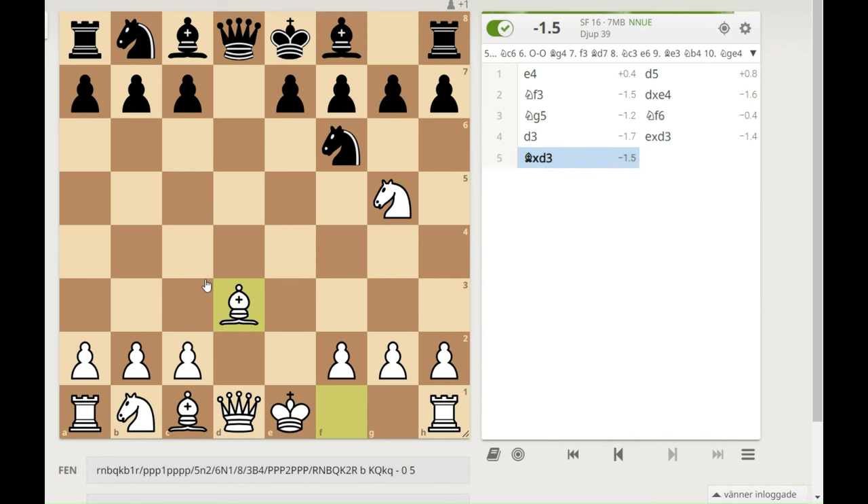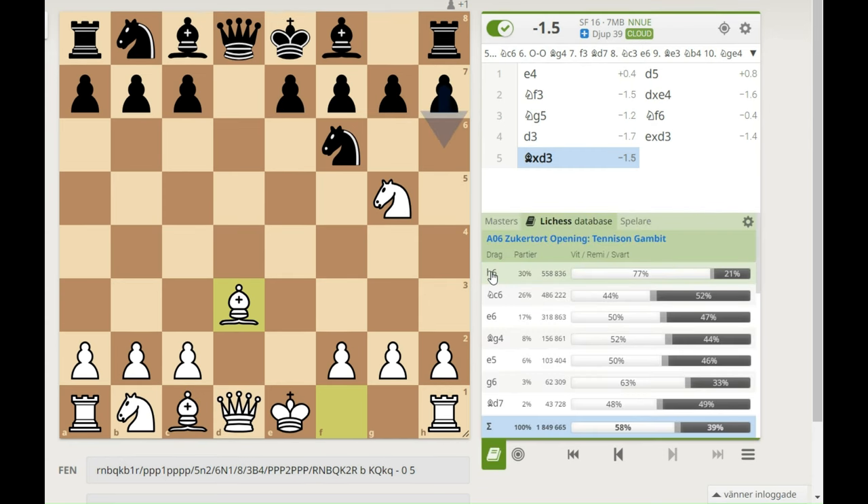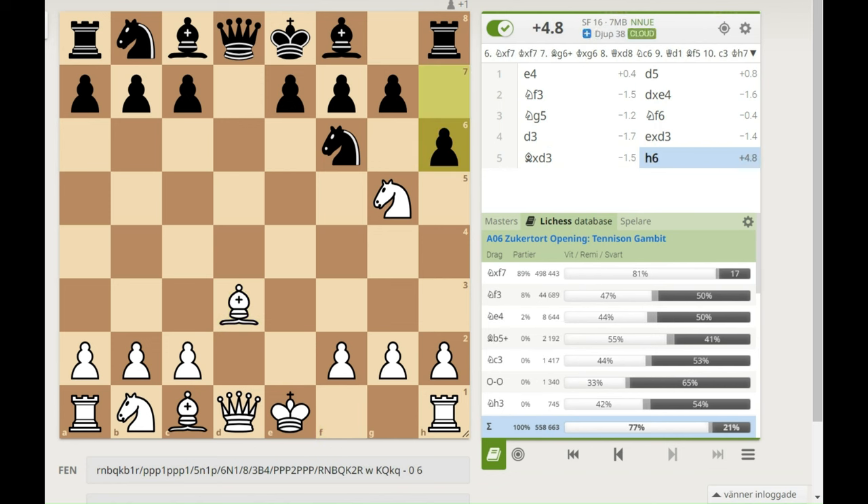After the exchange and bishop takes, here's the deadly position. Looking at the opening explorer, the most common move for black in this position is h6, and this means he loses his queen or a lot of material.